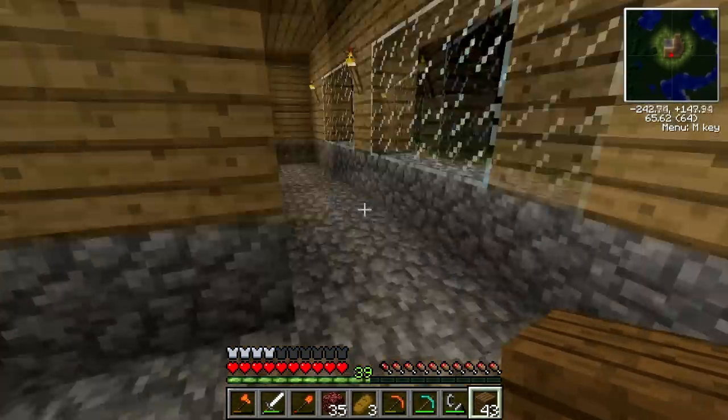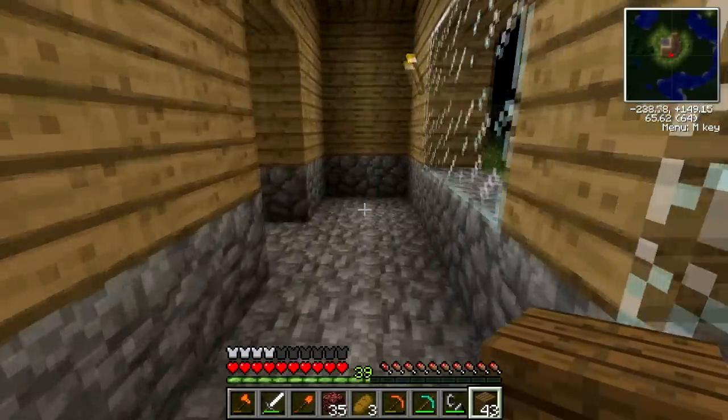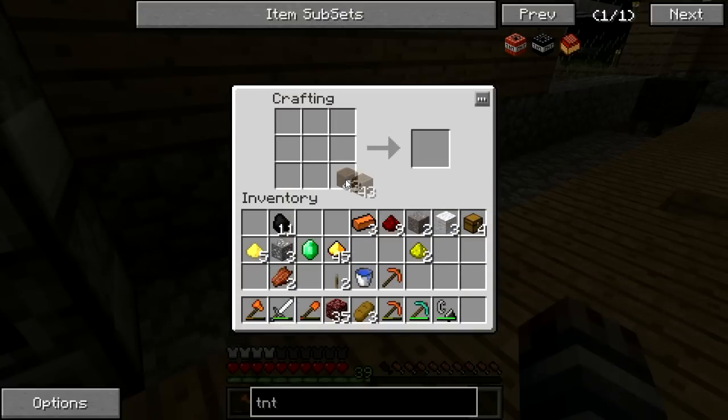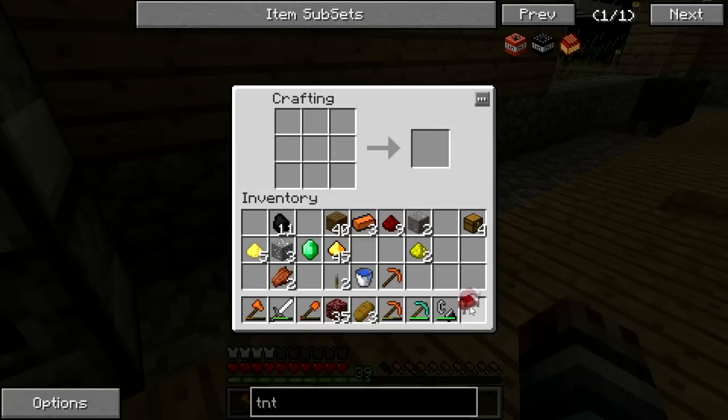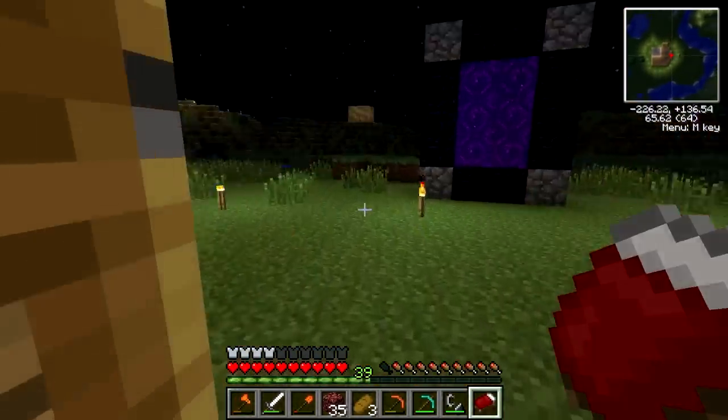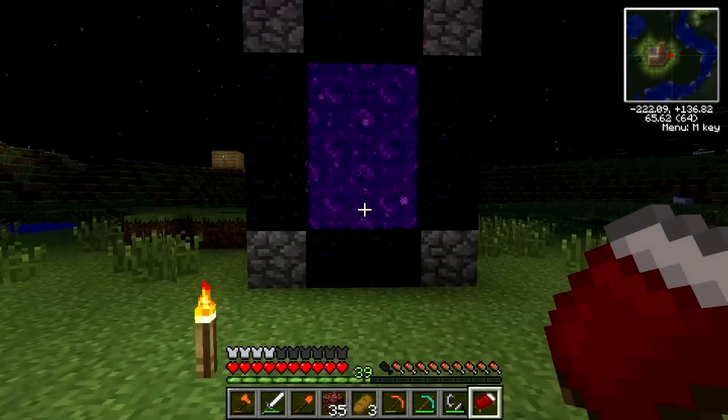I'm back at my house. I grabbed some of the wood I had left over in my chest — it's spruce wood. I grabbed some wool so I can make a bed, and also the three bronze out of my chest so I can make another pickaxe if I need to. I'm going to head back now and set up a little base there so I don't have to worry about nighttime anymore.